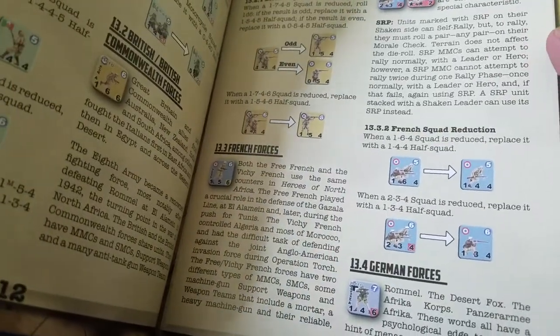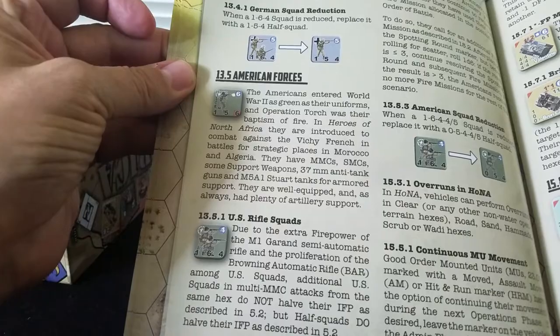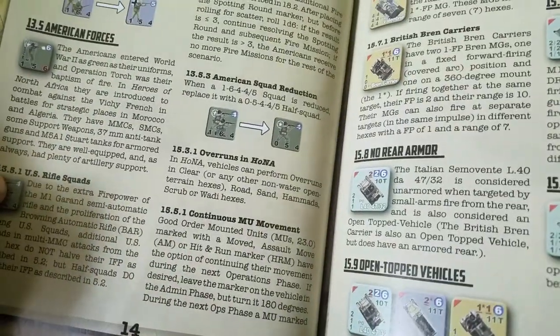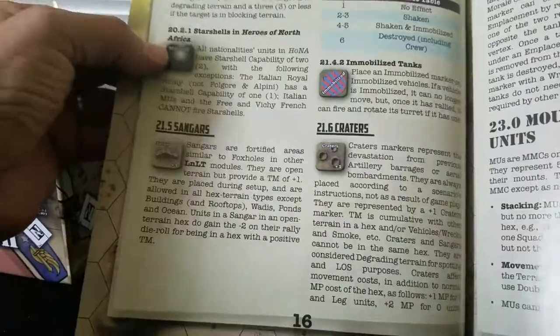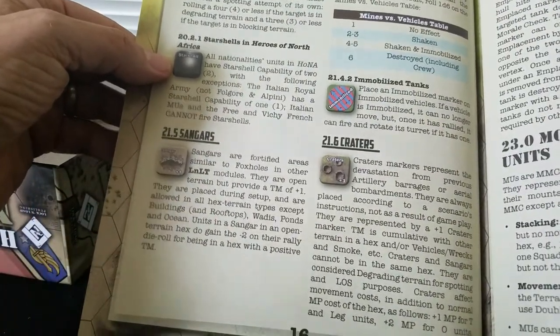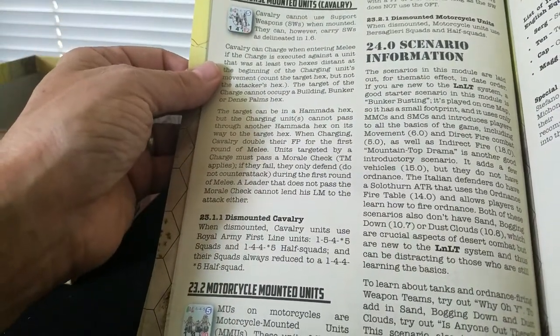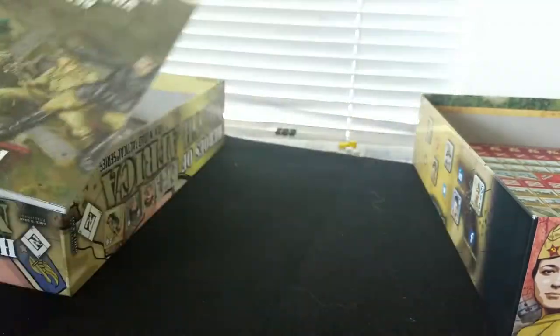Then some specifics on vehicles and air support, craters. There's a bunch of new things in here that are very interesting, some of them may be superfluous. Cavalry. The dog is going crazy! I'm going to keep going. So that's the scenario book. You've also got a full color rule book - I've talked about the rule book before, you know what I think about it. If you haven't heard what I have to say about it, go watch another video.